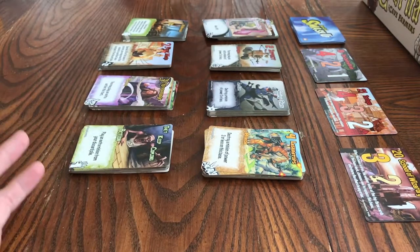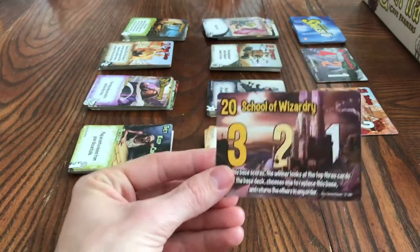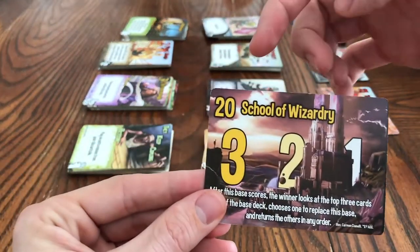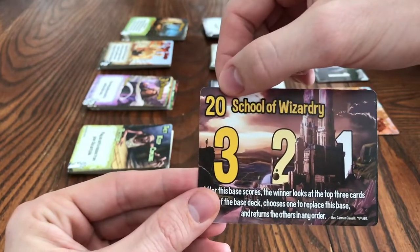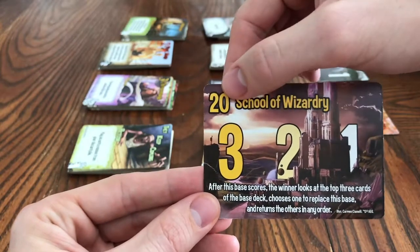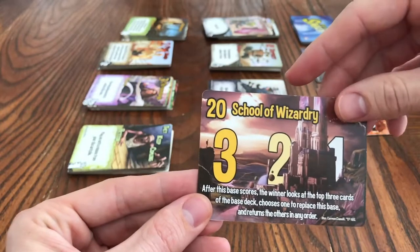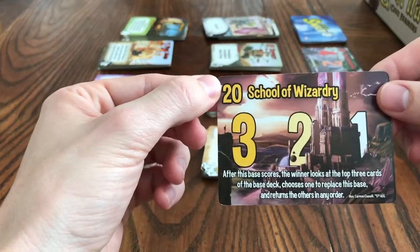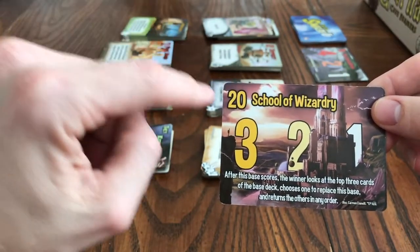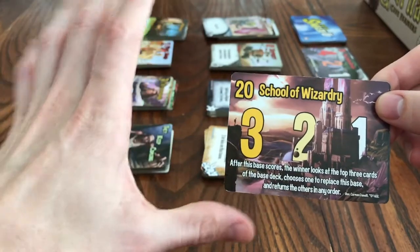To get to 15 points, you've got to do it by winning bases. The most important part of a base is the power — the 20 on the top left is the amount of power it takes before the base is broken, as they describe it in the game. It's cumulative. So if Karen had 12 points of minions on there and I had 8, it breaks.